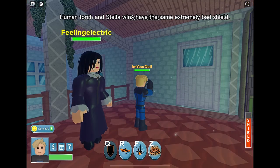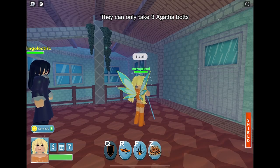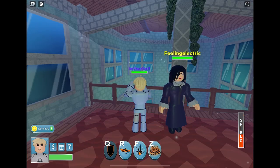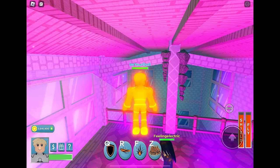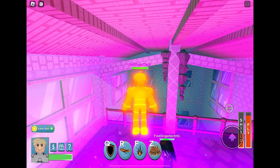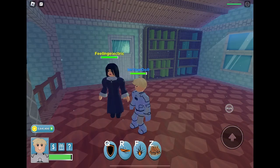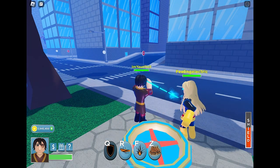Now shields. Human Torch and Stella Winks have the same extremely bad shield — they can only take 3 Agatha Bolts. SF Human Torch can take 4 bolts, but he also has a flight shield. All you have to do is fly and it's automatically on. It's not really durable either, but it's useful since you can't be grabbed.